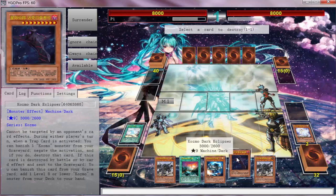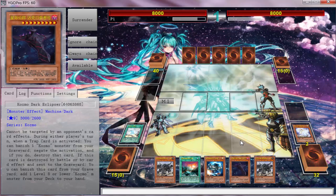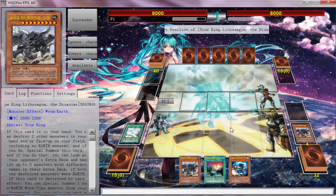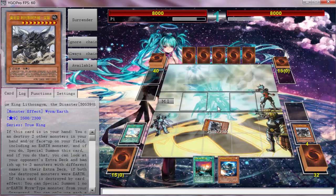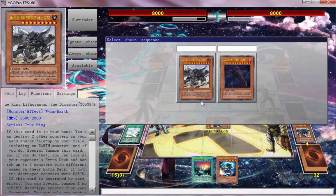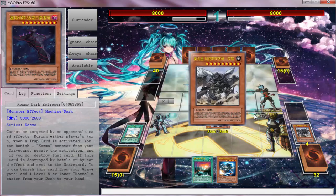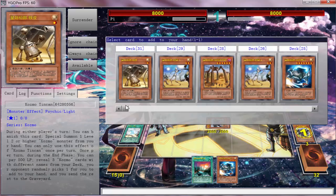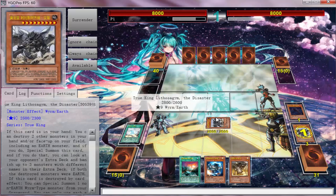Since we already have the Forerunner, what we're going to do is get rid of Eclipser and get rid of the True King of All Calamities — Lithosagym — because it doesn't really do anything in my hand. We're going to special summon it, trigger both effects, and the effect we really want is the True King because that's going to allow us to make some good plays.